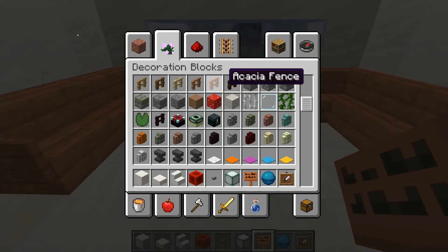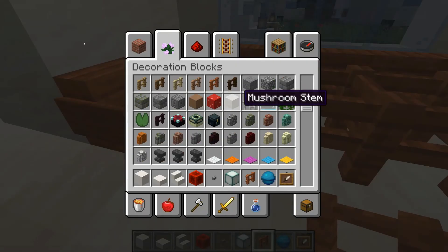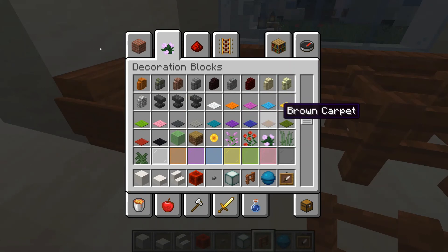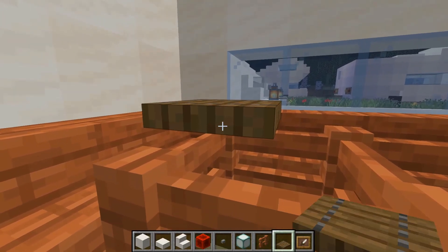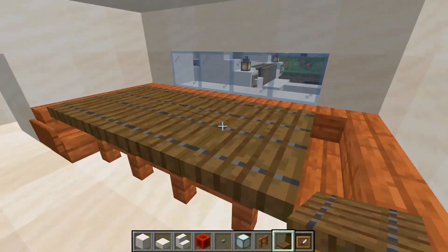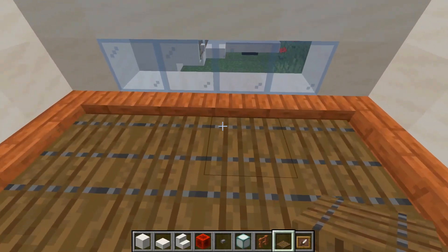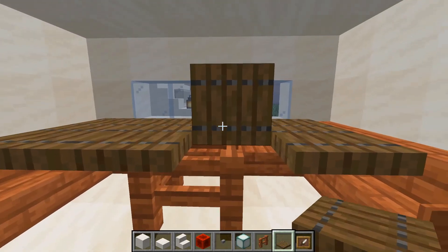We are going to build a table for people to stay and eat. For that we are using some Acacia fence as a support, and some spruce trapdoors as the real table. We are going to put them like this in this direction, so the stripes are going from one end to another. We are removing the extra feet because we don't need so many. So this is the table.